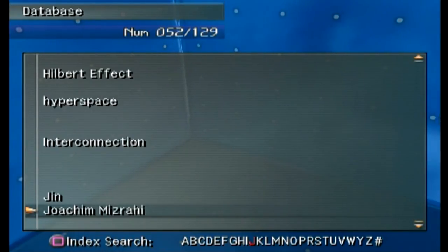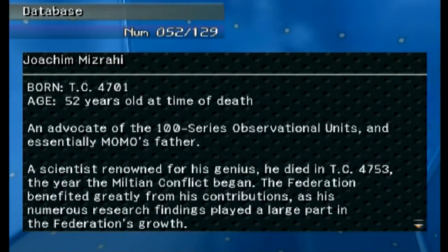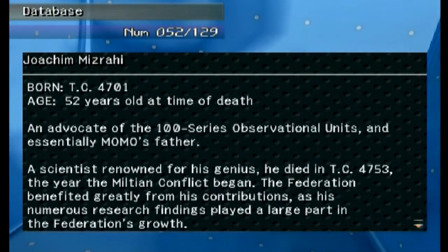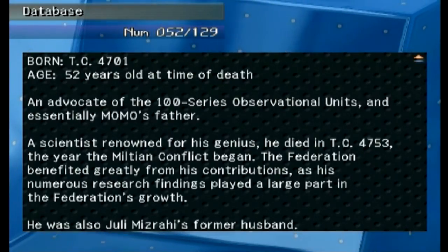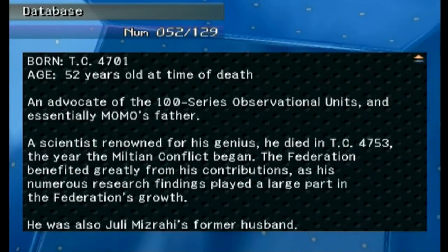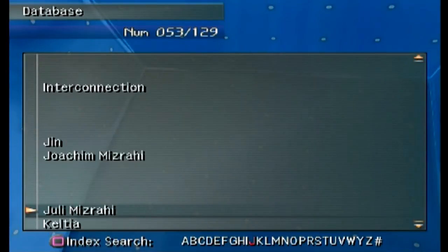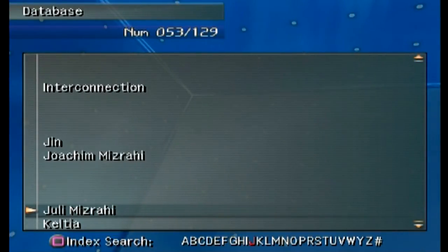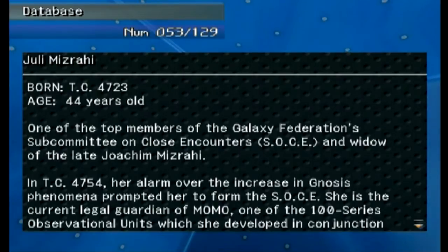'Yoakim Mizrahi' — that's new. He was 52 when he died, which was 14 years ago, so he was born 66 years before this game takes place. He's an advocate of the 100 Series Observational Unit and essentially MOMO's father. A scientist renowned for his genius, he died in 4753 — the year the Miltian Conflict began. The Federation benefited greatly from his contributions as his numerous research findings played a large part in the Federation's growth.